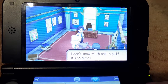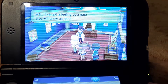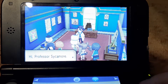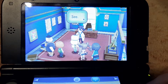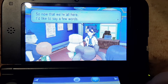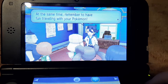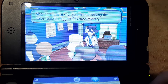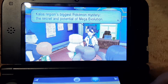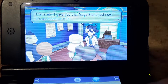Come now, you two, pick a Pokemon. I don't know which one to pick, it's so difficult. It's okay, take your time. I've got a feeling everyone else will show up sooner. There they come. I'm Professor Sycamore. What's this, everyone's already here — wonderful! So now that we're all here, I'd like to say a few words. Be the best trainer you can be. At the same time, remember to have fun traveling with your Pokemon. I want to ask for your help solving the Kalos region's biggest Pokemon mystery — the secret and potential of Mega Evolution, a new kind of evolution that occurs in battle. That's why I gave you that Megastone just now. It's an important clue.